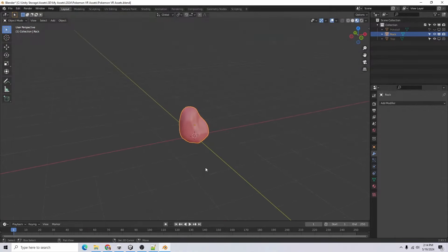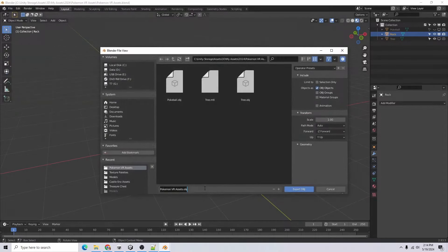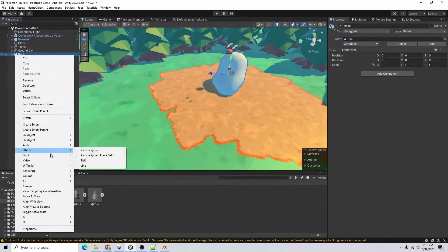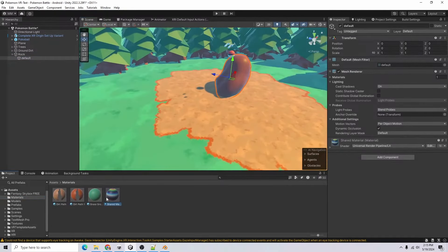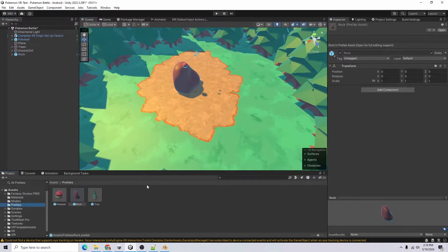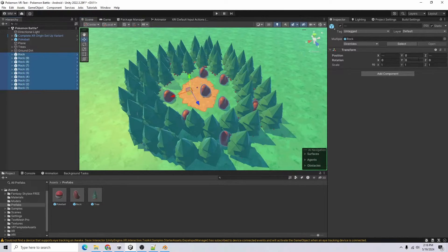Let's see how big it is compared to our tree — not very big. I'll just leave that for a problem later. Export this as an OBJ, call it 'rock', selection only. Added the rock model to the scene — it's actually a pretty decent size. I'll unpack this, apply the shared material, and add a mesh collider since it's going to be static. I'll add it to the prefabs.